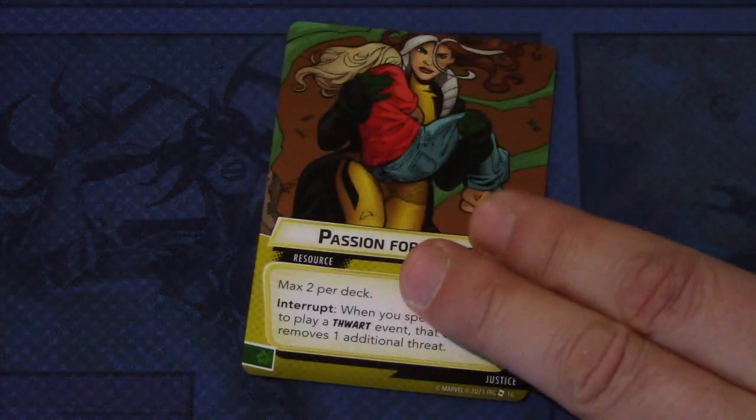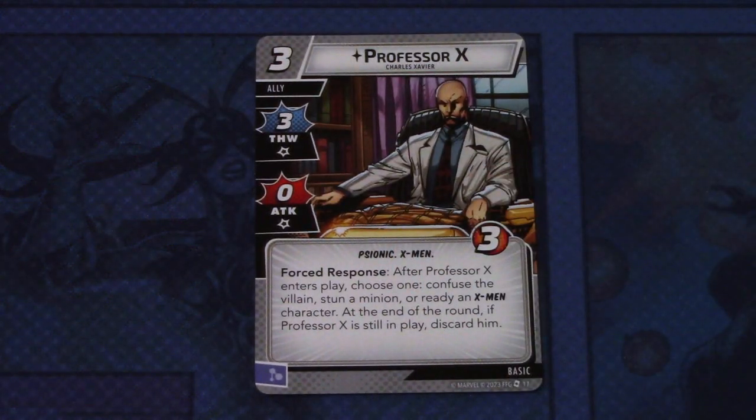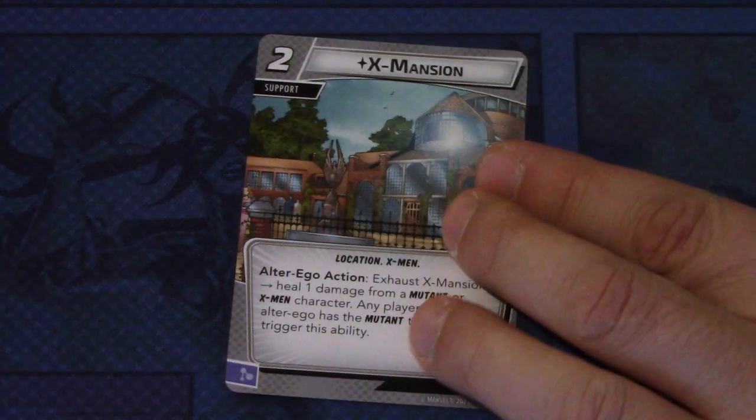Then we have a reprint of Passion of Justice — two copies — it's a wild resource, and if you use it for a thwart event, you get one extra threat removed from a scheme. Then we have a reprint of Professor X — nothing fancy there. And a reprint of X-Mansion — nothing special there.